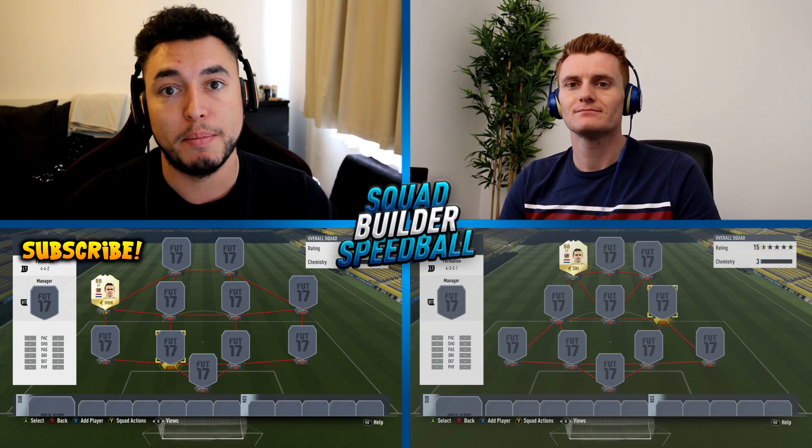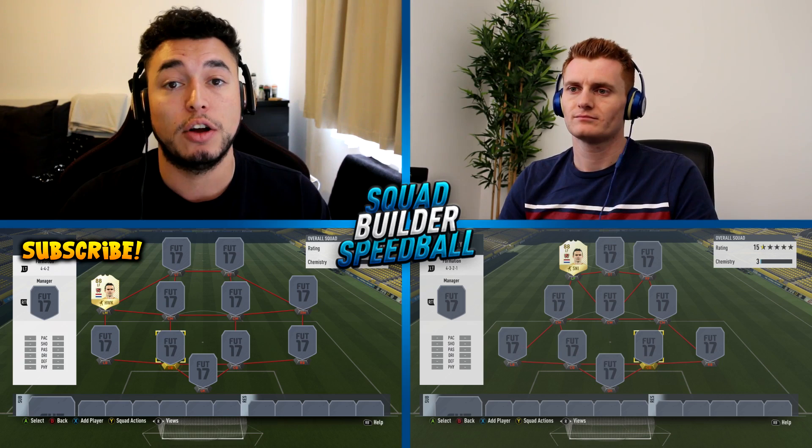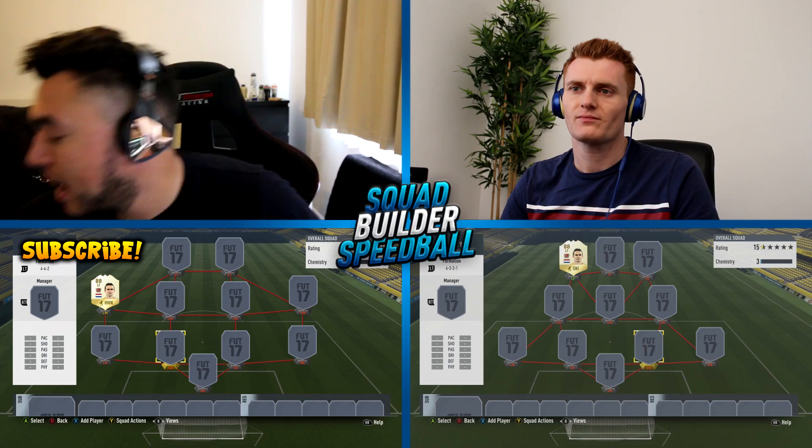After you've had the six-minute timer, if you haven't got a full team with full chemistry - it has to have three leagues in it as well - those players that you haven't got full chem on or haven't filled their slots will be bronzes of your choice. This is where it gets fun and entertaining. This is where the spinning wheel comes into play.